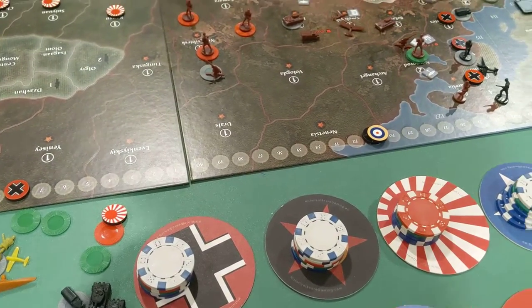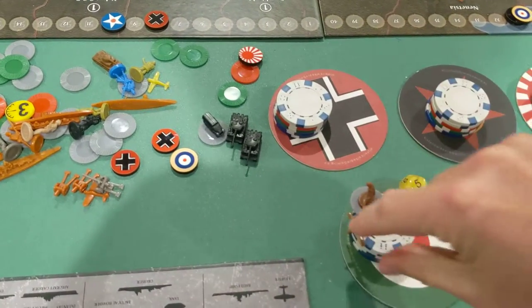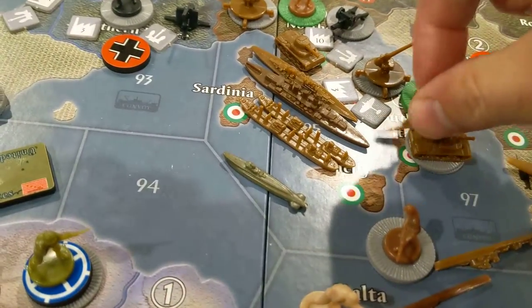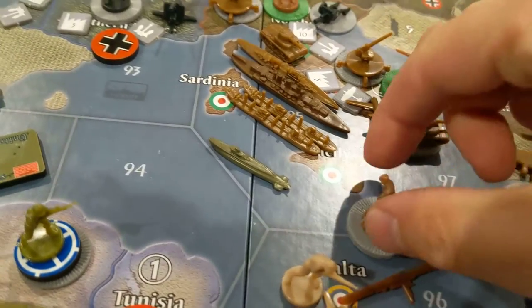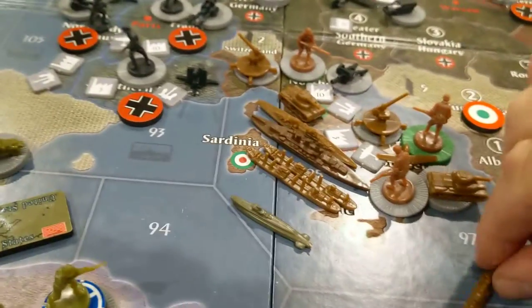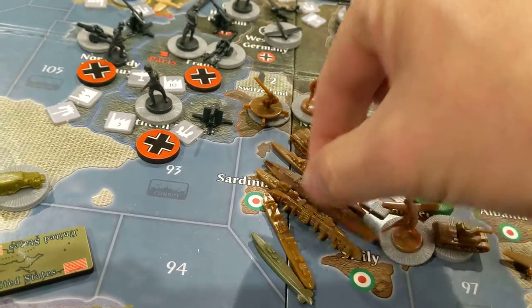Let's go ahead and place these units. We definitely want the airplane to be built in the minor factory in Rome. Definitely want two of the infantry to be built down here, one up here. And the factory up there builds the two naval units — the sub and the destroyer.